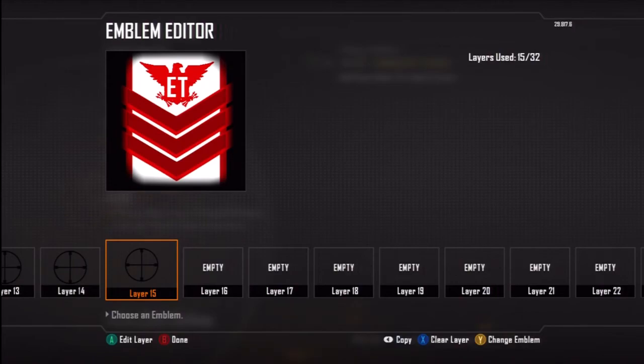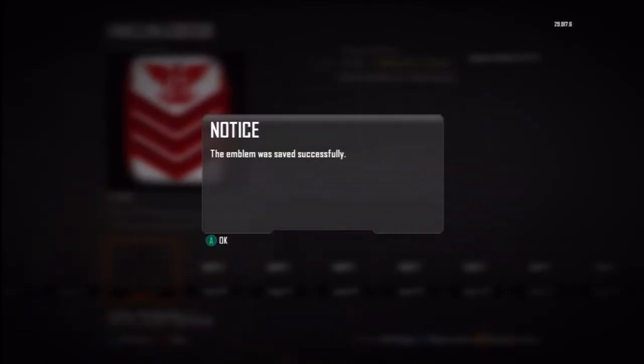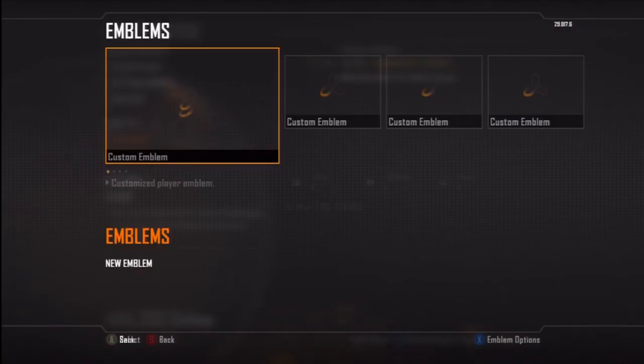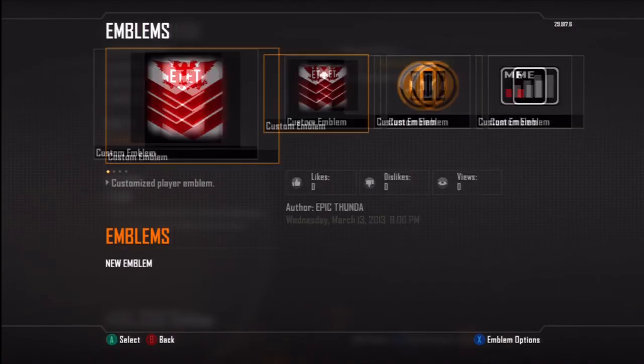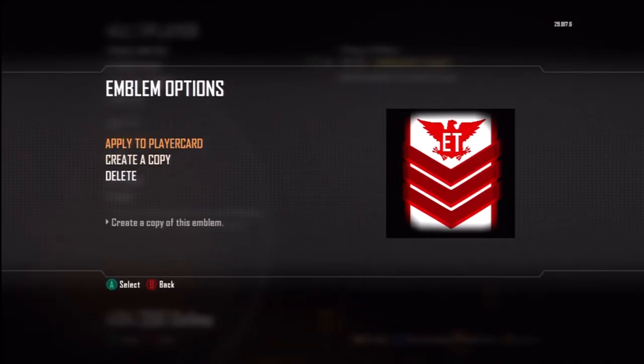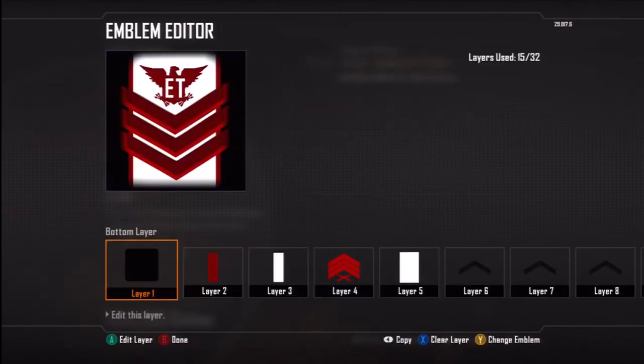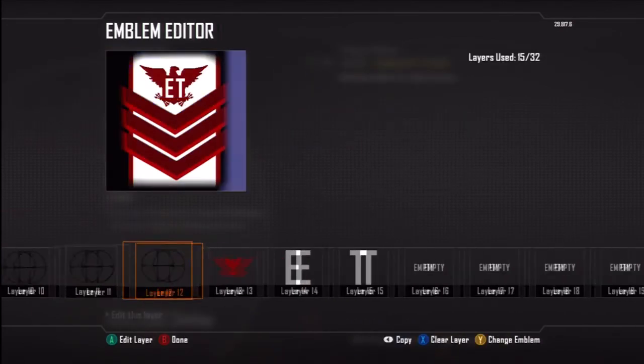And that will pretty much be it for the emblem. Move the last one into position, make sure it runs off the corner, and that's it. I hope you enjoyed this tutorial today. I did choose the wrong colors the second time around, but same difference — you can use whatever colors you want: blue, green, yellow, purple, whatever color you want.